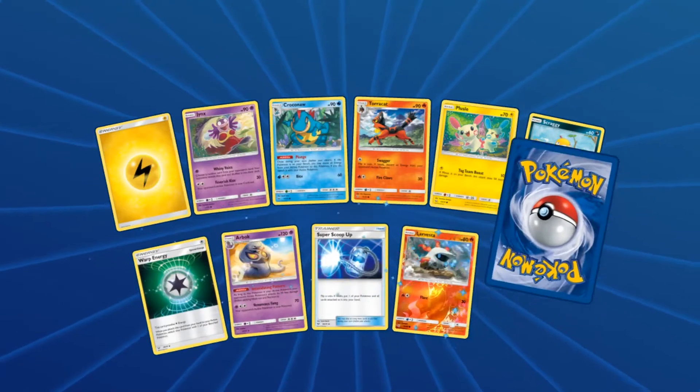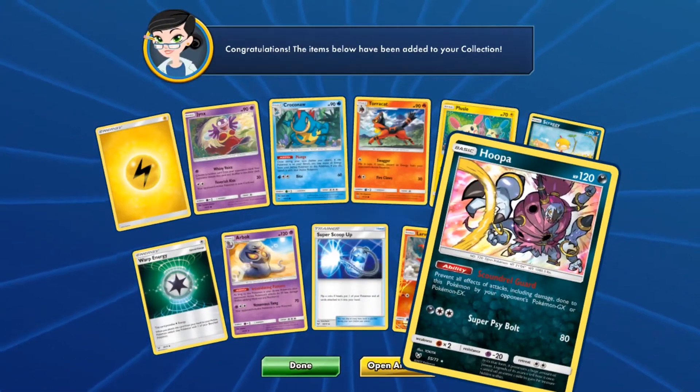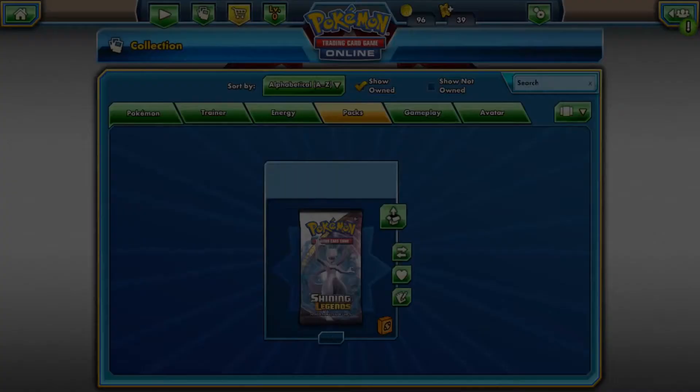How many Shining cards do you think we're going to get? Leave that down in the comments below — I want to know what you guys think. Our second pull is Hoopa Holo Rare, which is a really, really, really good card. Look at this ability — prevent all effects of attacks, including damage done to this Pokemon by your opponent's Pokemon GX or Pokemon EX. That is a good ability. It's getting a lot of play right now.